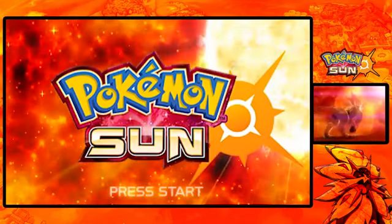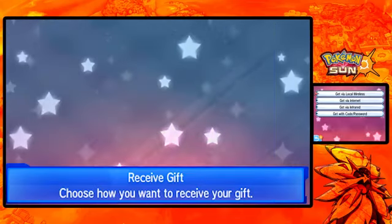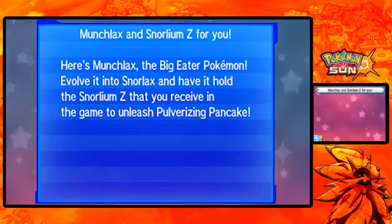You're probably wondering why we're at the title screen. We have an event to pick up. There's some event going on for like a month or so, maybe a month and a half. You have to go through the internet to pick this up. This is my first time doing this, it's probably going to be like every traditional mystery gift. They've announced it - it's Munchlax with the Snorlium Z!